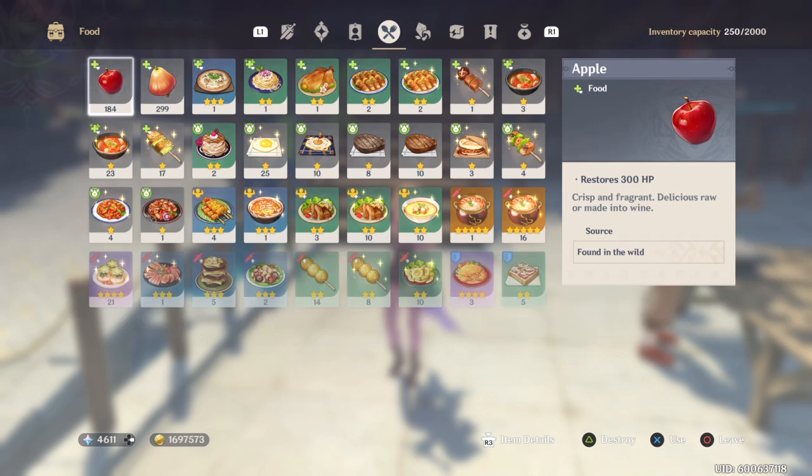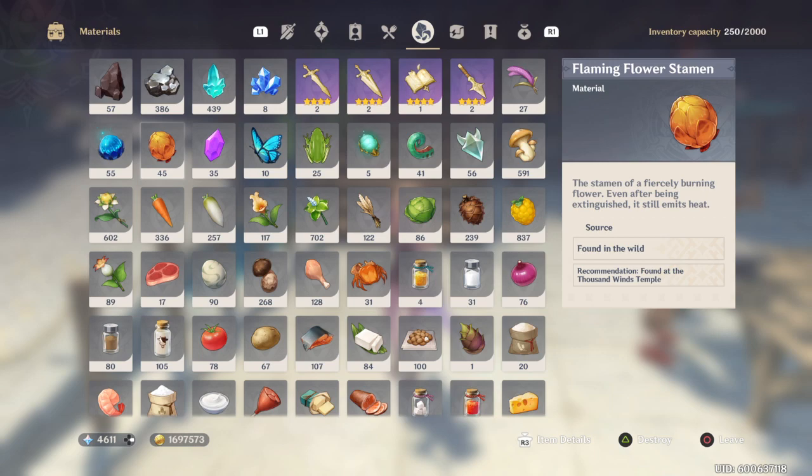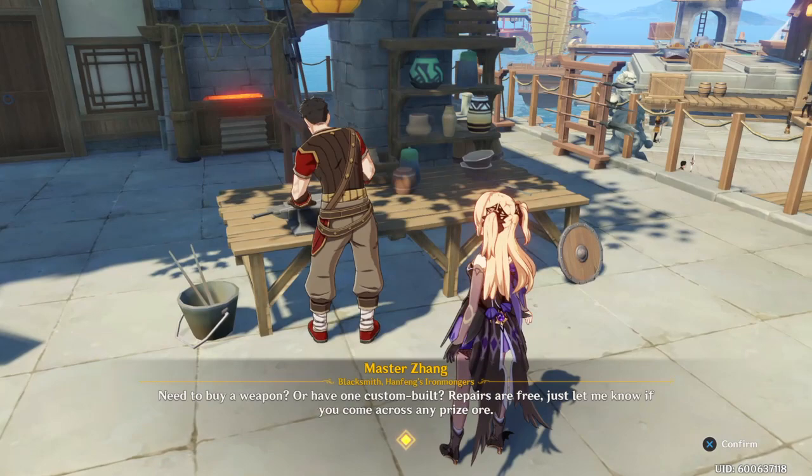The flaming stamen comes from those little fire flowers that you have to use ice or water to turn them down and then get the bulb or the stamen. The other ingredient is the frog — pretty simple, just catch frogs.